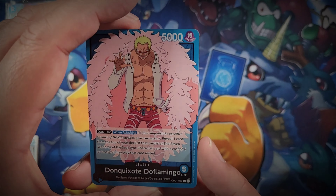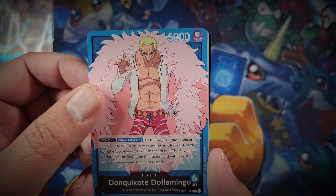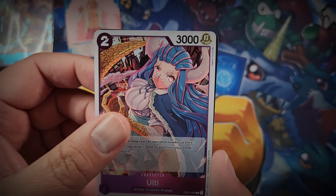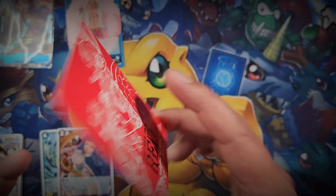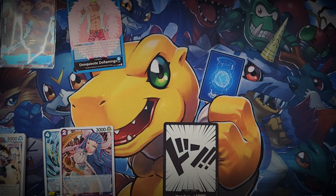We're going to start off this first pack straight away with one of our leader cards - one of the eight leaders from the box. Last box I did get all eight leader cards. It's the Doflamingo leader card. Jimbe is our first rare and Ulti is our second rare in this pack. The Don card comes at the back of every single pack - this one's advertising One Piece Film Red on the back.